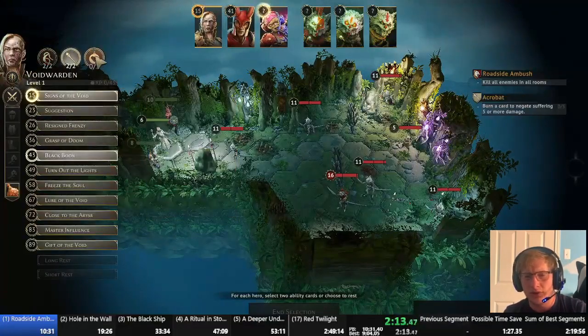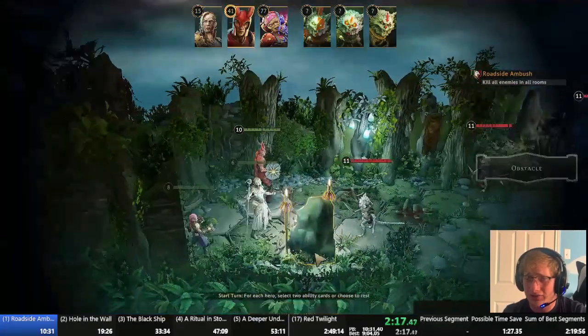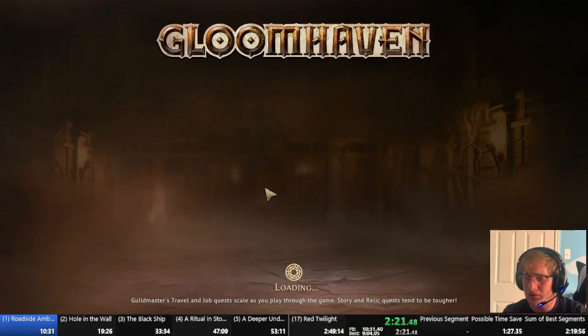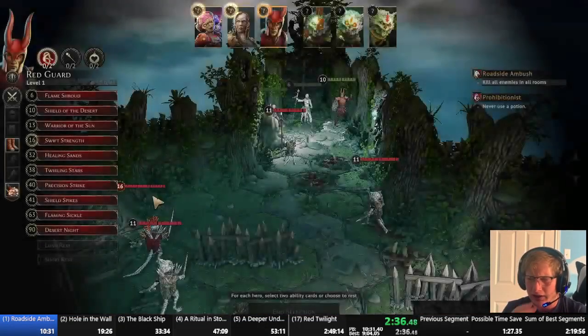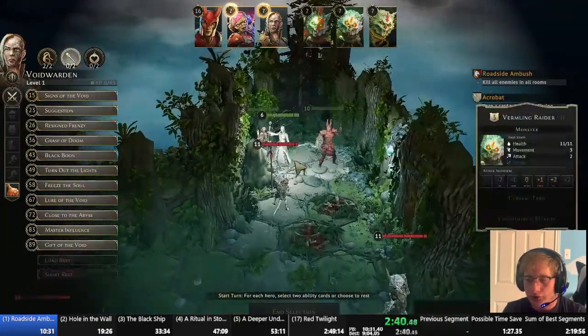Level one here — I just want to give you a warning. My computer absolutely hates this Forest tile set, so the frame rate is really choppy and it looks pretty bad. If you want to skip ahead, I don't blame you. But this is the only level in the entire run that has this Forest tile set, so at least there's that. Every other level after this, there really aren't any frame rate issues. But jumping into level one — I went into it and then I retried, because we're looking for good RNG on turn one.